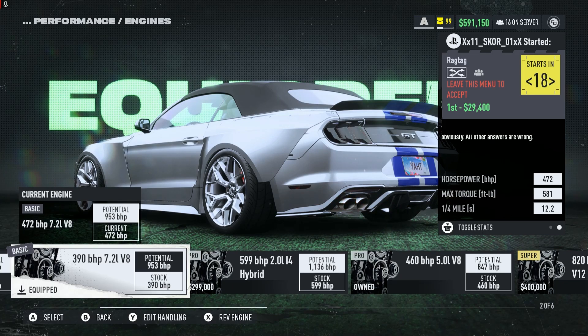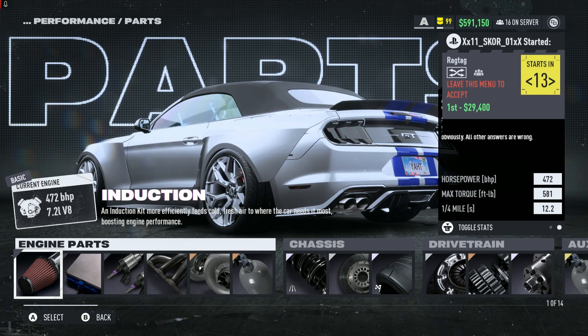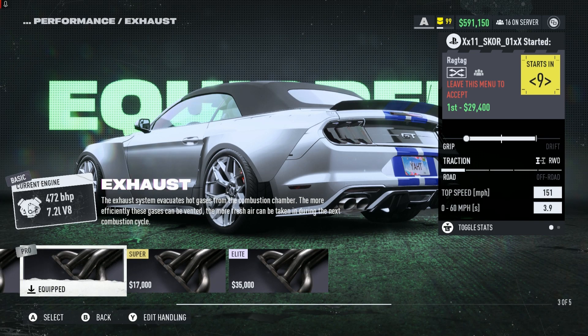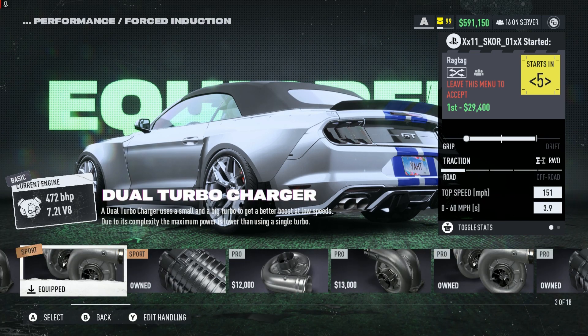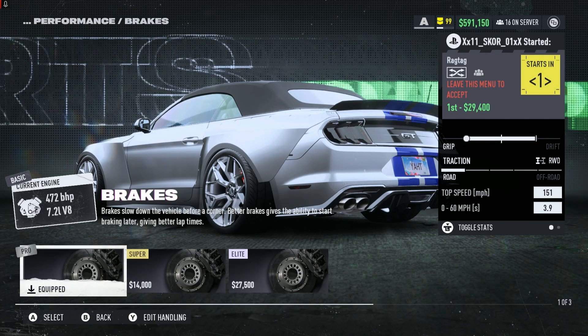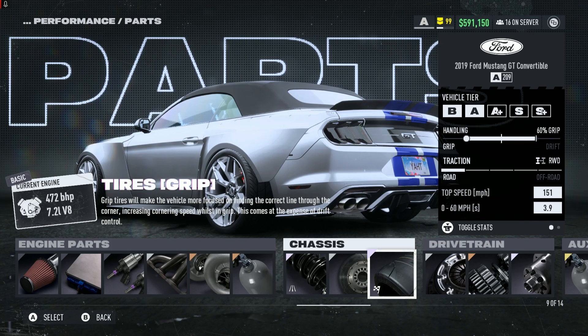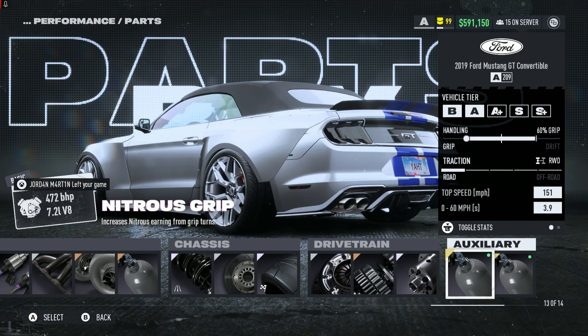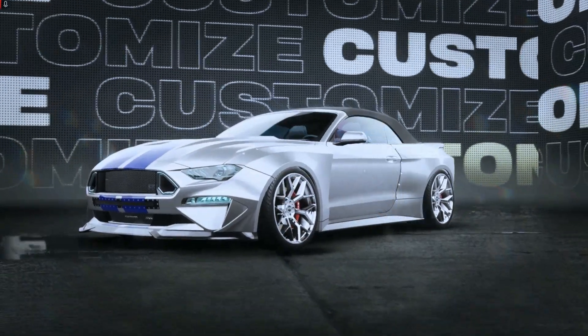You're getting the 7.2 liter V8 with 472 brake horsepower, with the stock induction, stock ECU, stock fuel system, pro exhaust, sport dual turbo, sport nitrous, elite road suspension, pro brakes, elite grip tires, pro clutch, 5 speed gearbox, elite differential, 60% grip, and 100% downforce.